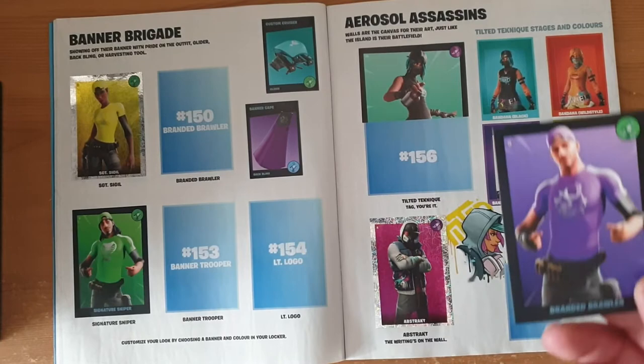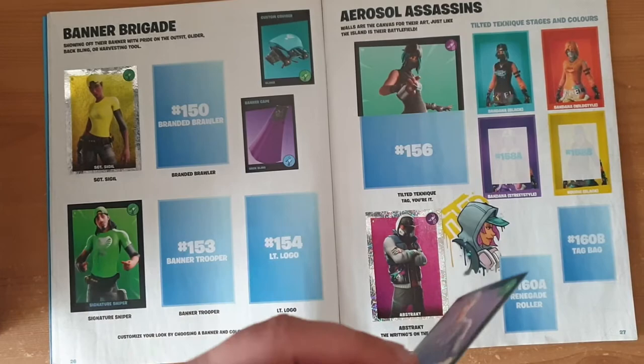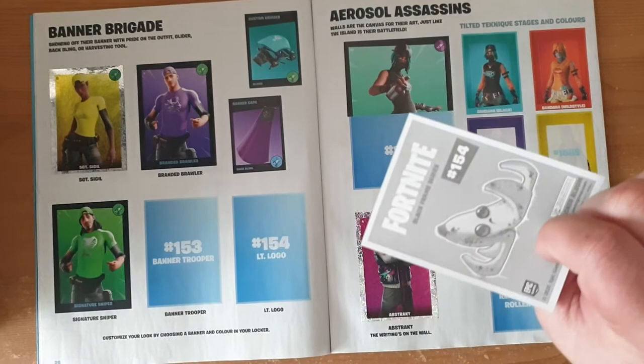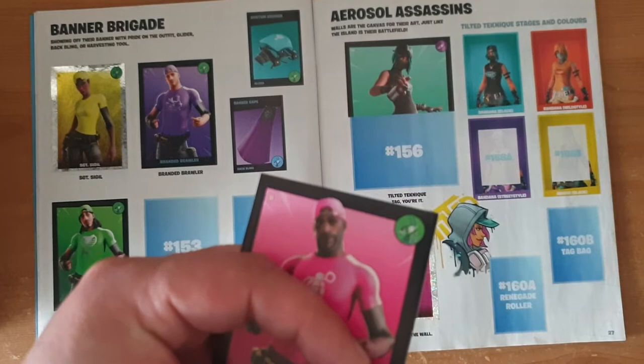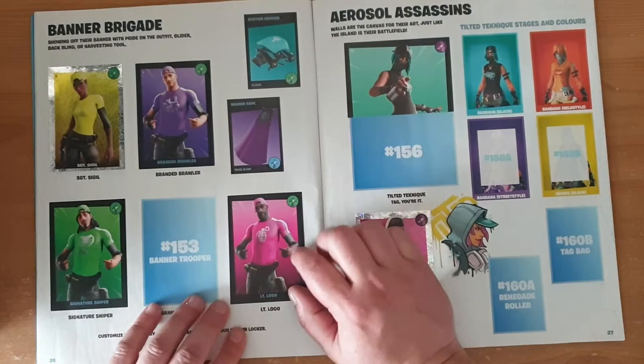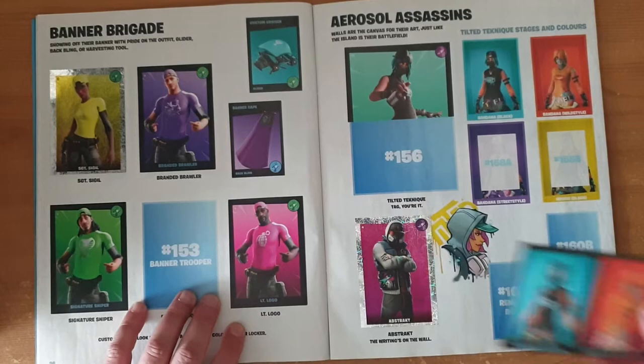The next one is a nice shiny 149 — nope. 150 — branded brawler — that's a good one, so let's just put that in. 154 — Lieutenant Logo, on the banner brigade page. Straight in. Nice grenade on the chest. And another 154 — don't need that.